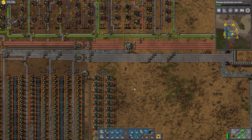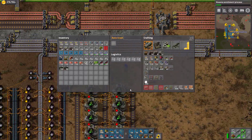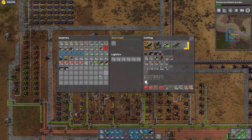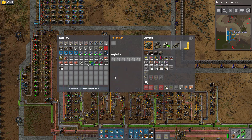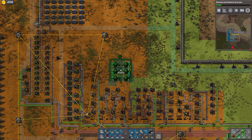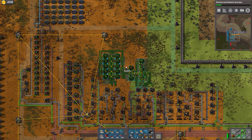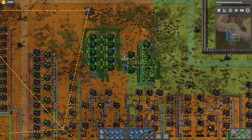All of those should be online. Now we need some roboports and some repair packs. Let's put our robot mini-mall thing down here. I have it in here somewhere - it's in my transfers. Red circuit, blue circuit, batteries, plastics, sulfuric acid, refineries, light to heavy cracking, train station, robots - there they are. We'll put them in there.